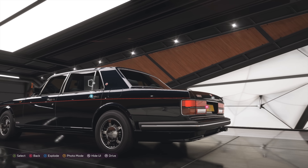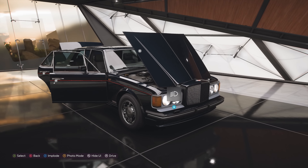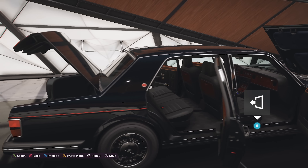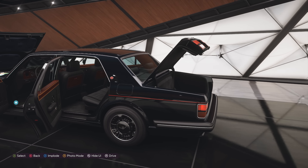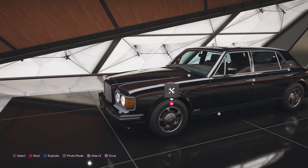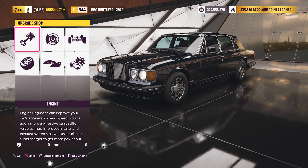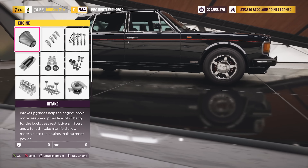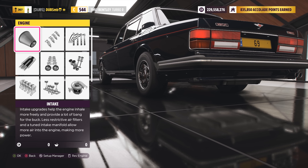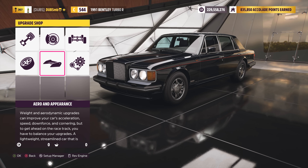This is the Bentley Turbo R — an old, super luxurious car with a big V8. It's a proper luxury car from 1991. It's a 6.7-liter and it definitely sounds like a V8 — it doesn't rev high at all. It's really really slow stock; I don't even want to show you how slow it is completely stock.